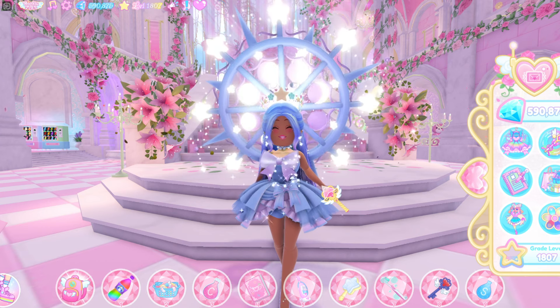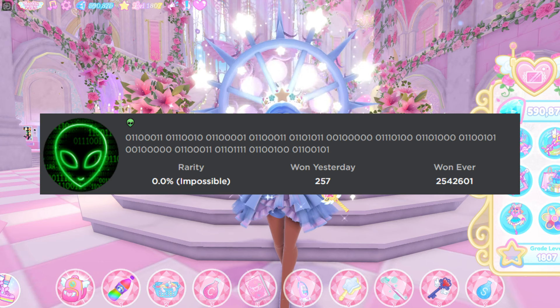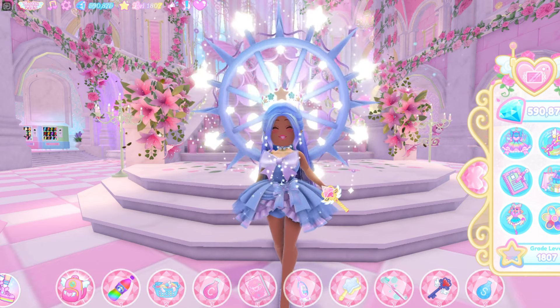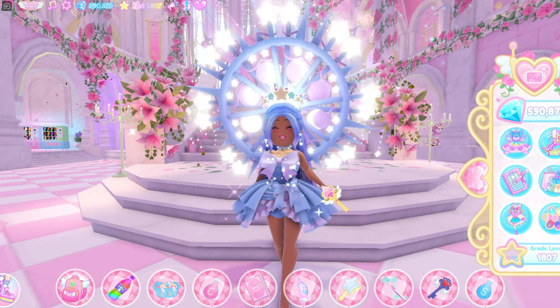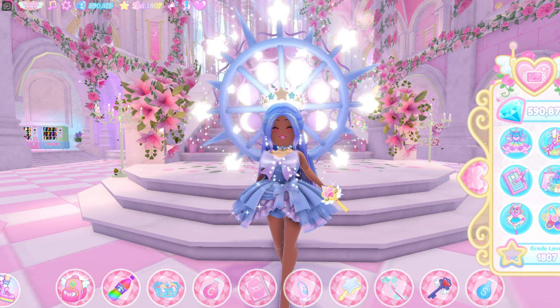The next badge to get is the Alien Emoji badge. How to get this badge is by going over to the Trading Hub and putting in the code. The code is called 1225, which is Christmas Day — that is the code. If I'm wrong, I'll put the actual code on the screen. I feel like the last code before was called Area 51, but they did end up changing it. If you guys put in the code and go to the secret area in the Trading Hub, that is how you guys can get this badge.